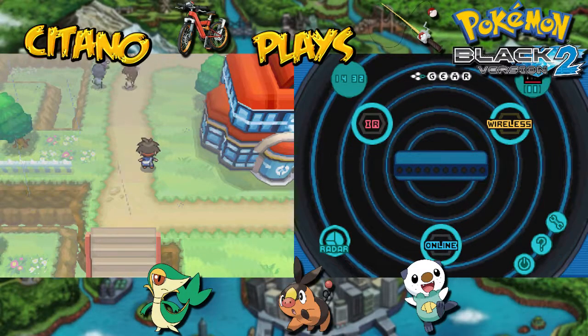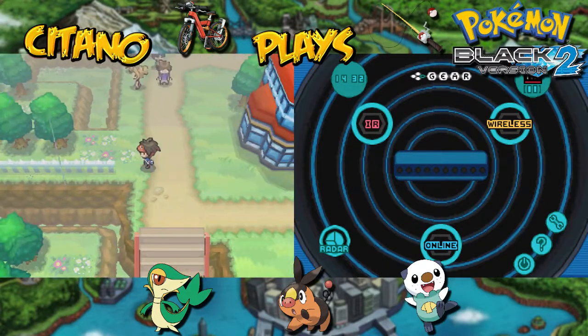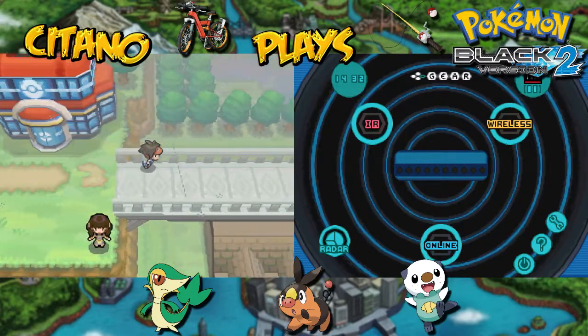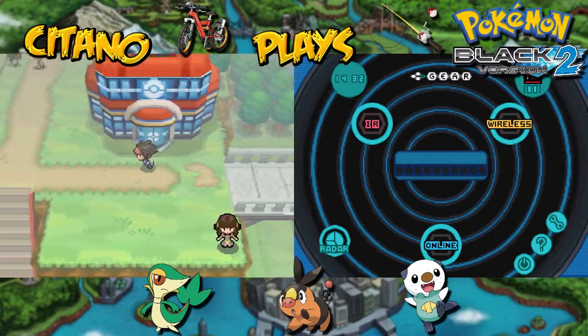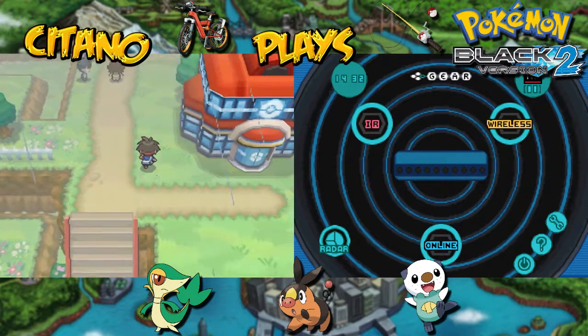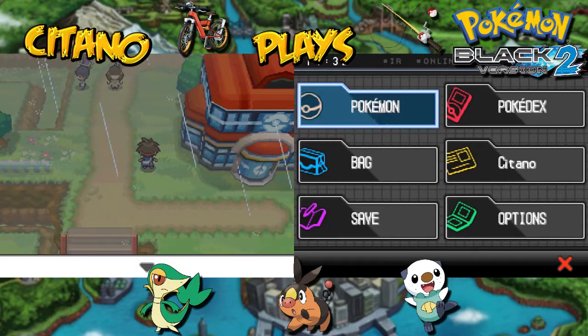Yo, this is ItanoPlays — Pokemon Black 2! We've beaten some stuff now in Aspertia City. We even met the Shadow Triad up here and across this bridge. We beat them in a single battle, a triple battle, and a rotation battle, and then they vanished off, hopefully for good.